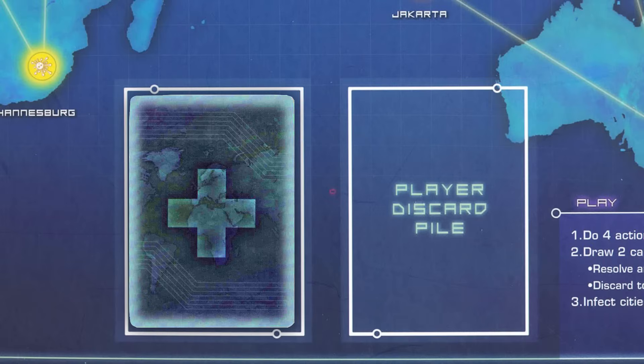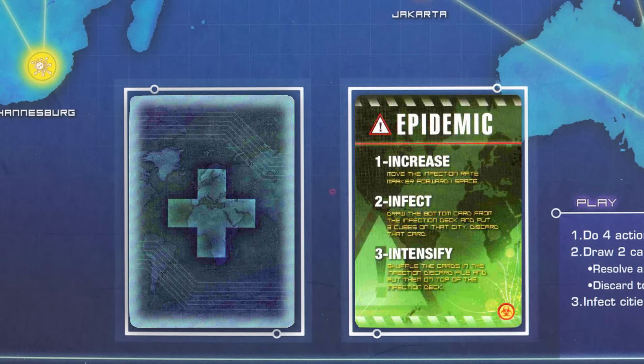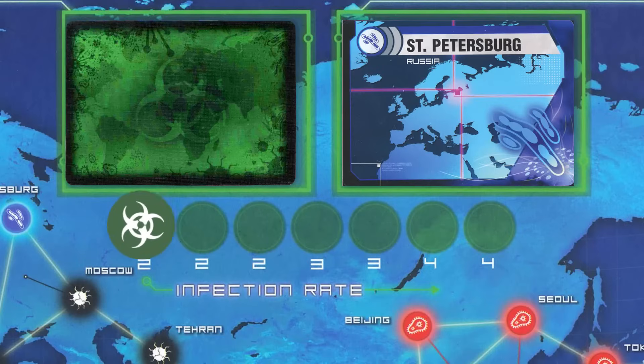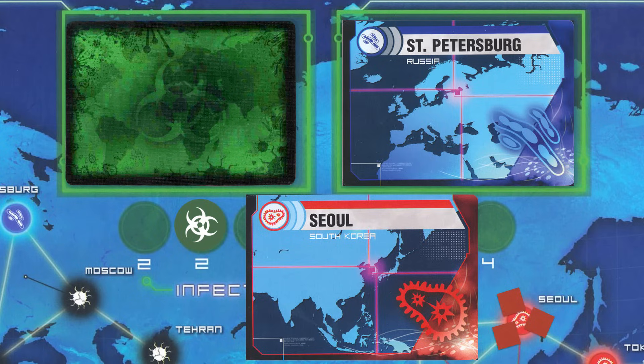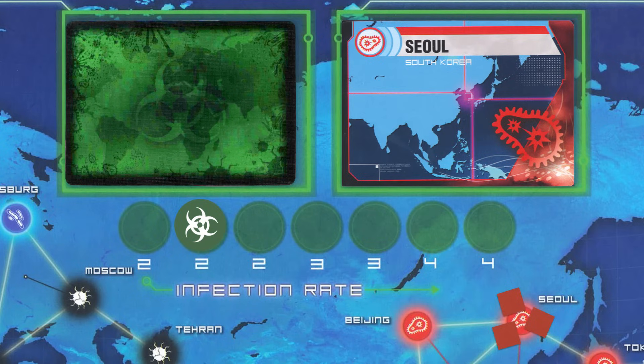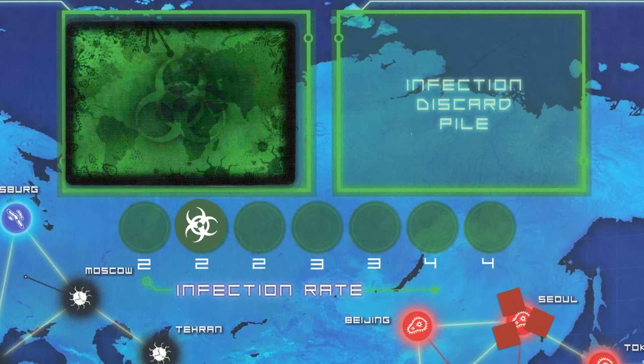Sometimes, when drawing player cards, you'll run into an epidemic. Instead of going in your hand and helping you, this card causes the diseases to grow stronger. Immediately discard the epidemic, then move the infection rate counter to the right. Now, draw the bottom card of the infection deck and add 3 cubes to that city, unless that color disease has been eradicated. Finally, shuffle all the discarded infection cards and put them on top of the infection deck. That's right, every city that's already been infected is first in line to get infected again.